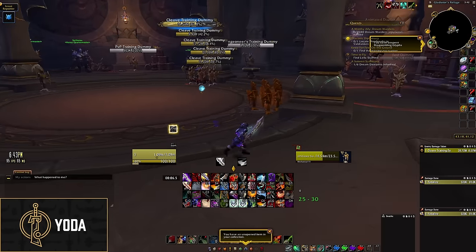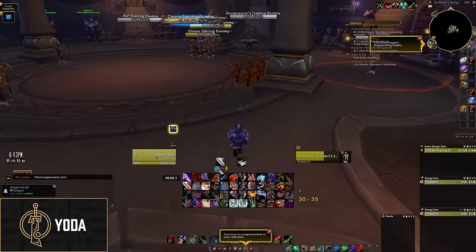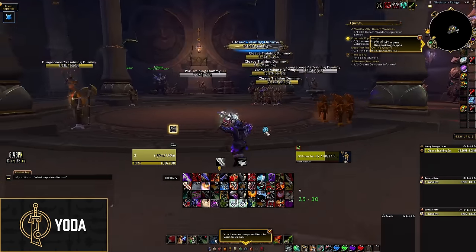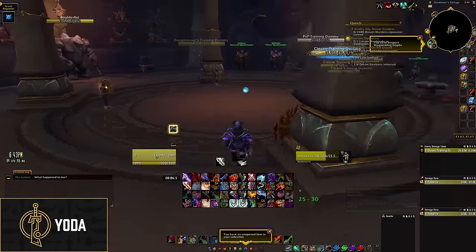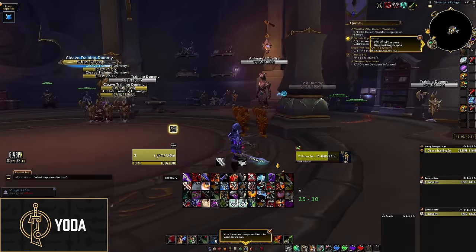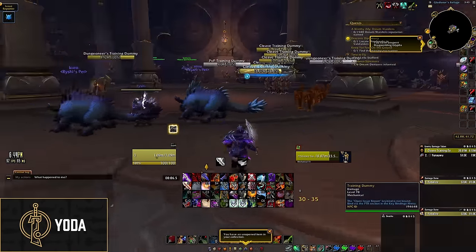Now we're going to talk about the Outlaw Rogue rotation for Season 4 Dragonflight. We'll go into a few sections. The first section will cover Roll the Bones and Keep It Rolling — how you maintain those buffs. The second thing to juggle is your other buffs: Blade Flurry, Slice and Dice, and Adrenaline Rush. Then we'll talk about combo point generation and spending — what priority you want to use your skills in. Then we'll cover your Crackshot Windows, which are your stealth windows from Vanish and Shadow Dance.